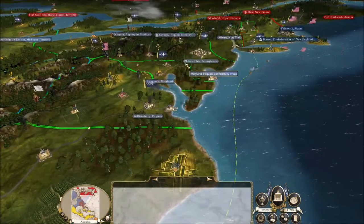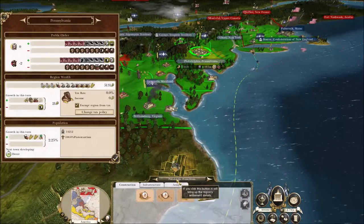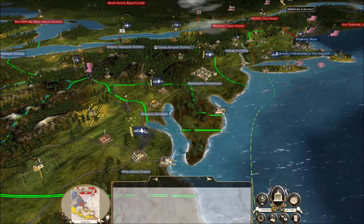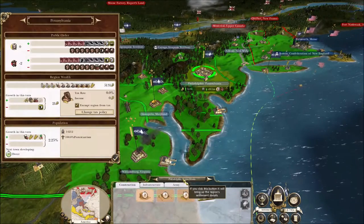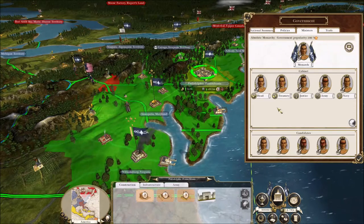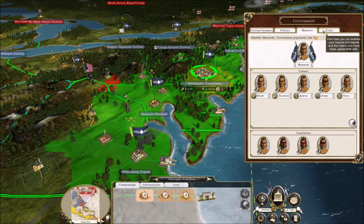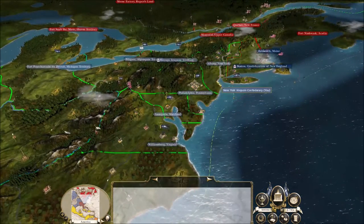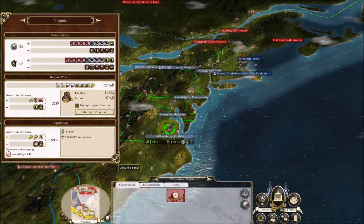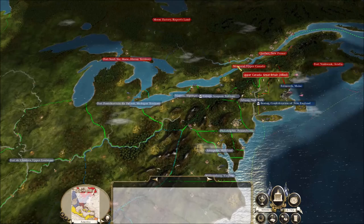We're trying to convert every city. There's one thing I do need: a religious guy — a priest, or in this case a shaman. We need a shaman that can actually convert them to our religion, which is Animism. The population overall is not happy because they're all Catholic or Protestant — that's kind of the main problem. Anyway, we're going to see you guys for the next video — remember to leave a like and subscribe if you enjoyed this one. Keep it easy.